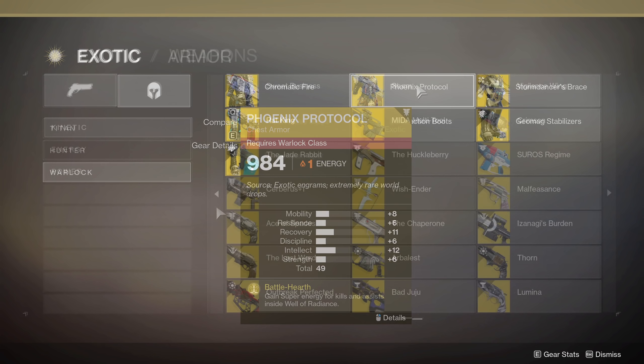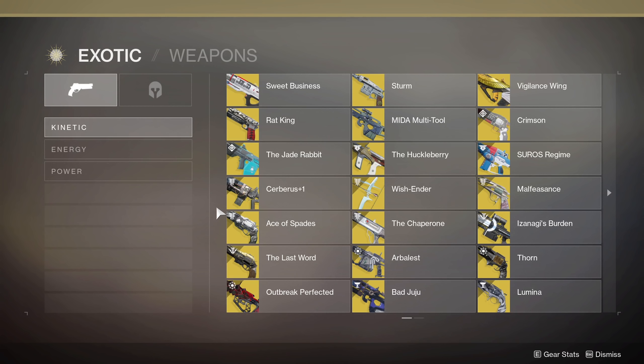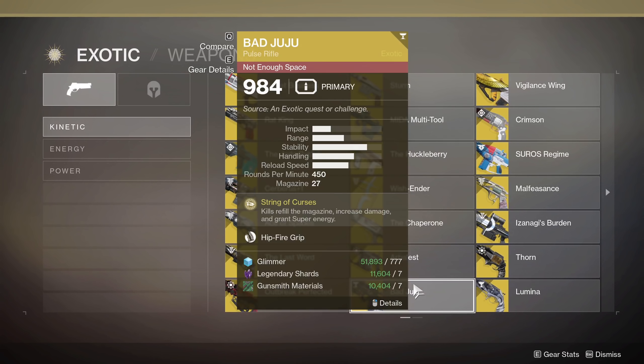Of course, if you have these, great — if you don't, just a little bit more patience may be involved. For weapons, I'm going to talk about two. First, briefly, Bad Juju — kills refill the magazine, increase damage, and grant super energy. It's not bad if you have a whole bunch of mid-level enemies and can just constantly keep firing this pulse rifle, getting some super energy back. It's mostly just for super energy though — nothing about melees, grenades, or anything like that.